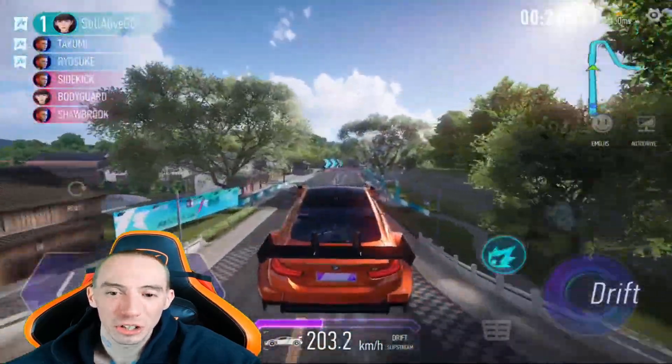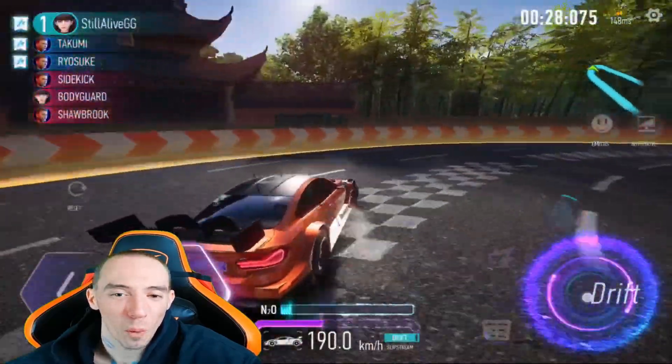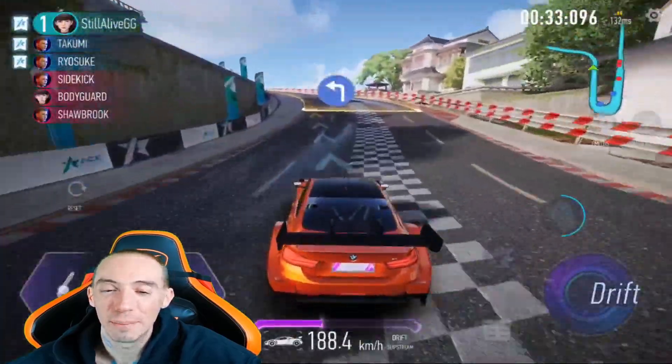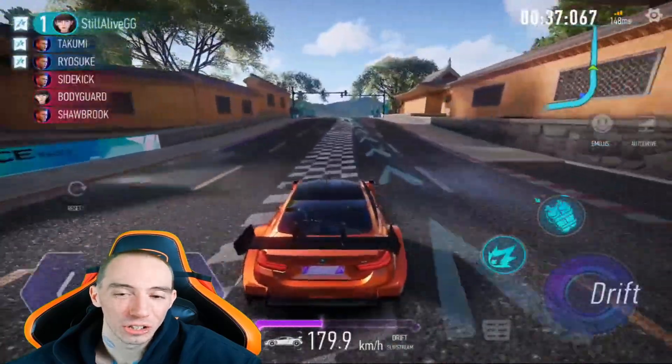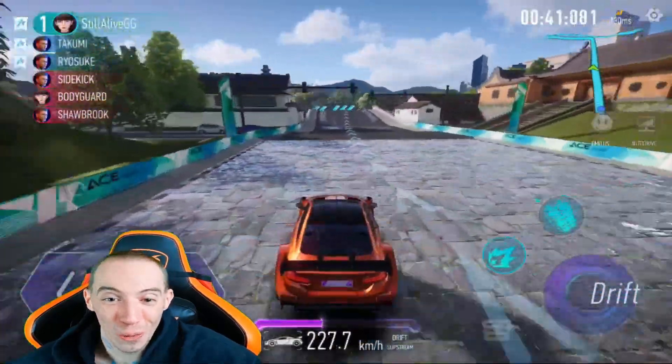Every vehicle has a unique ultimate skill — flash across walls, transform while driving, drift at high speeds, drag to your heart's content — in multiple fascinating tracks around the world, from Los Angeles all the way to Shanghai.